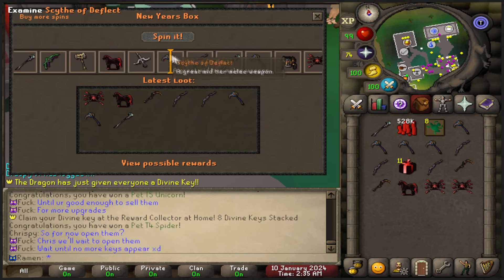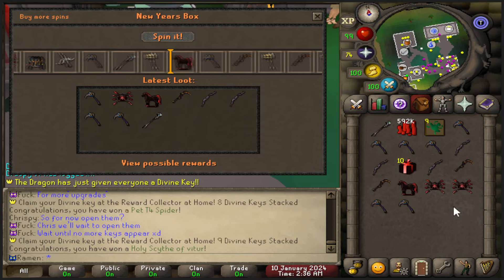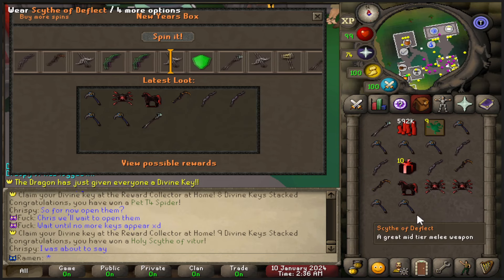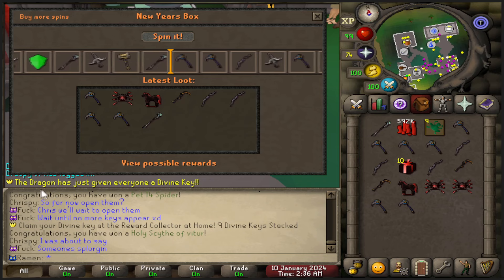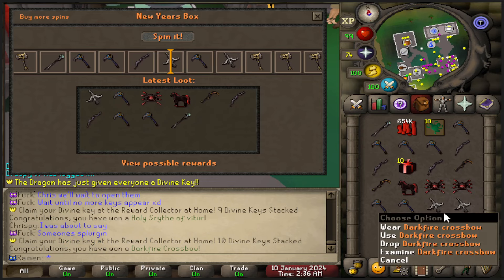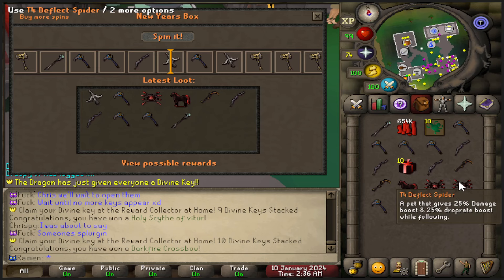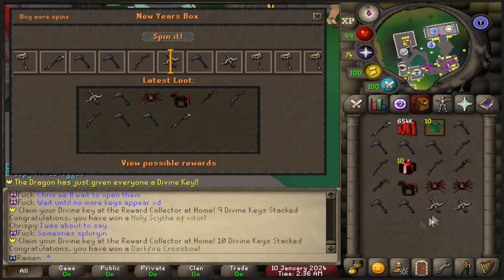Darkfire! It went right past it. I'm getting so close to more darkfire. How many do I have so far? I only have one darkfire — that's a little unlucky. As you can see, it's saying the dragon has just given everyone a divine key. There's a darkfire and it doubled — so I got a double darkfire. That's three total darkfire weapons. Even that alone off of 10 boxes is super nice, along with the unicorn.